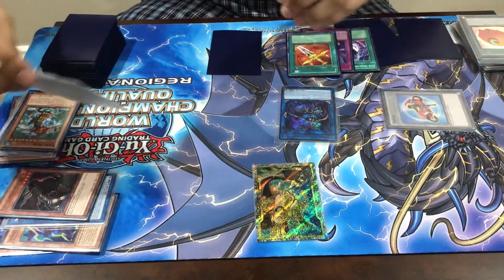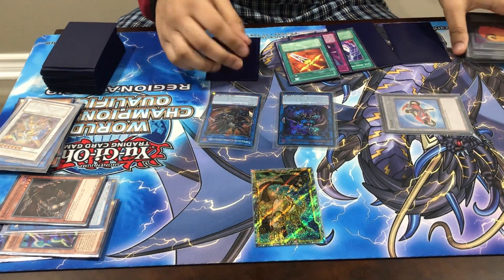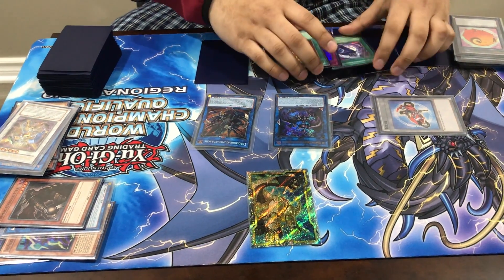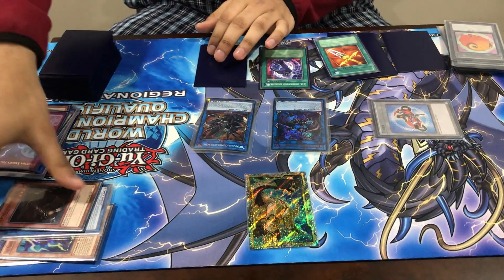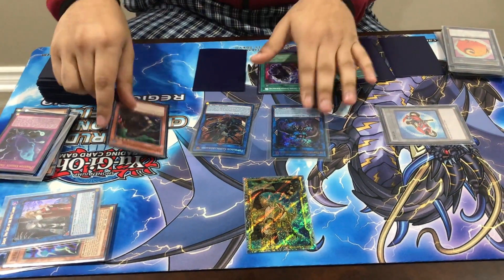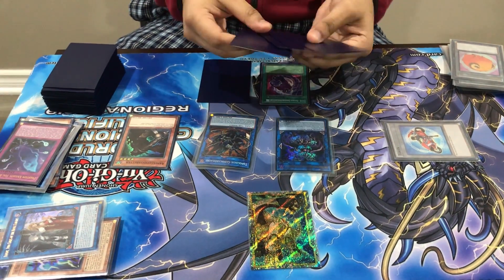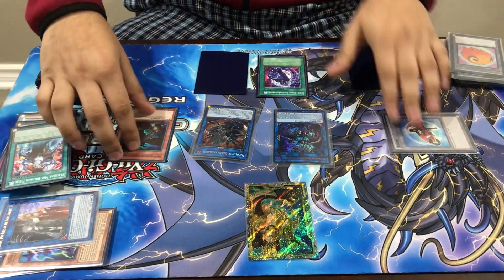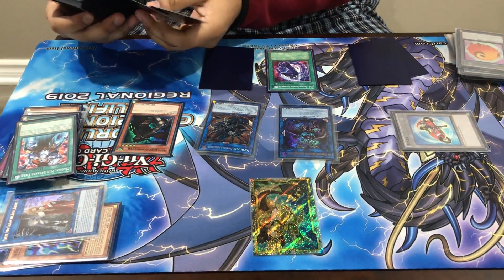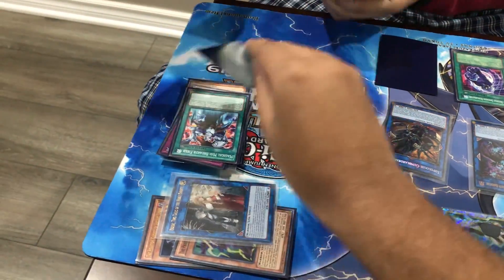Now you're gonna link Power Tool and Summon Sorceress away into Topologic Bomb Dragon right here in this zone. Now you use DDR's effect to pitch the Fog Blade and target the Armageddon Knight — you summon the Armageddon Knight, and Armageddon Knight is gonna trigger, discarding any two random cards from your hand. It doesn't even matter what you discard. So I discard these two — that's fine. Armageddon Knight is gonna trigger and dump the Ragged Gloves.